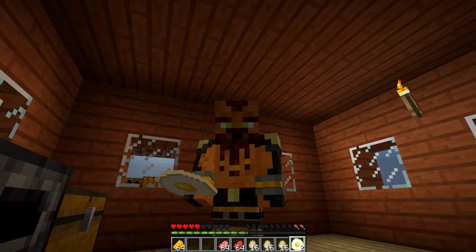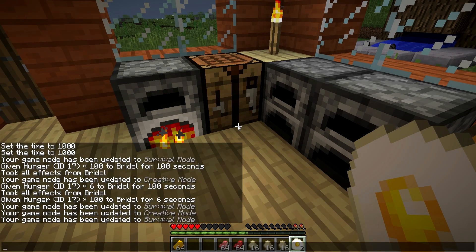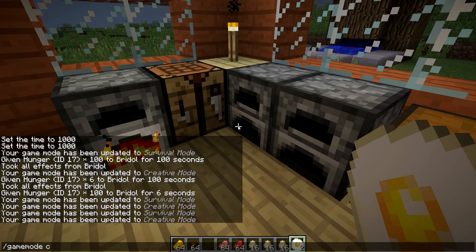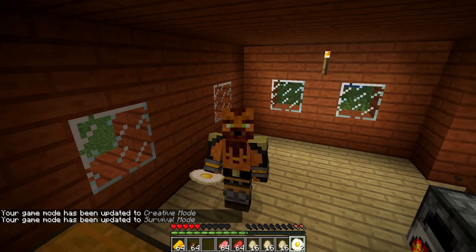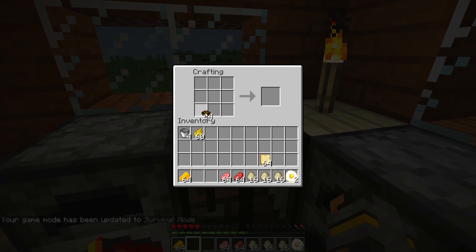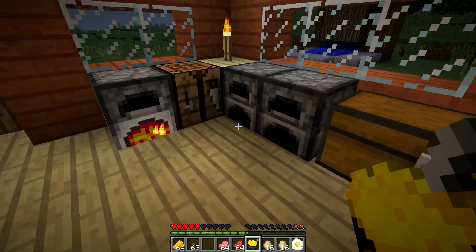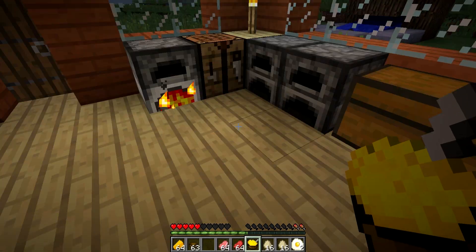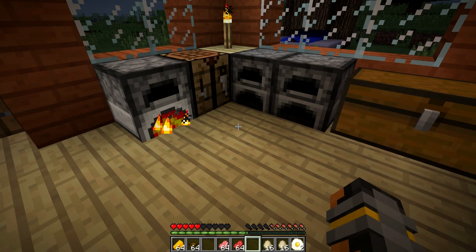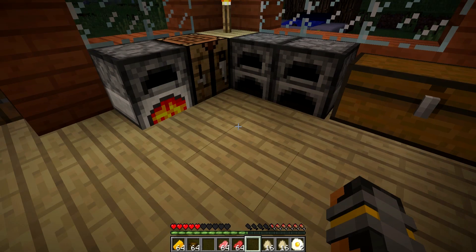Now, what do we do with this cheese and stuff? Well, we need to make ourselves some bowls. As you can see, we now have some bowls in our inventory. Let's put together the bowl right here and add three eggs — bam, we got scrambled eggs! Scrambled eggs in Minecraft. Ain't that incredible, guys? Let's see how much hunger this heals. Wow, that is actually a lot for three eggs and a bowl — about three and a half chicken nuggets worth of hunger. That's so awesome.